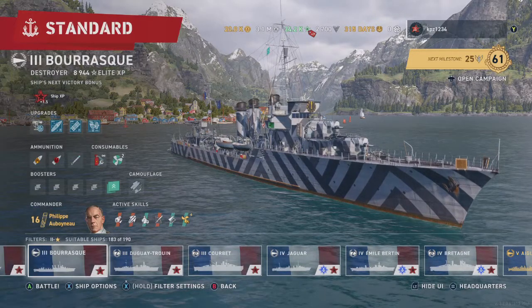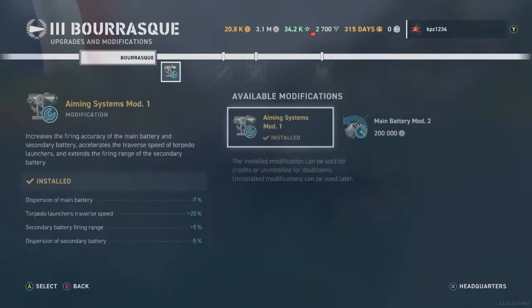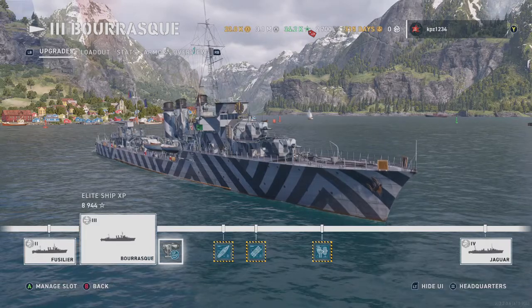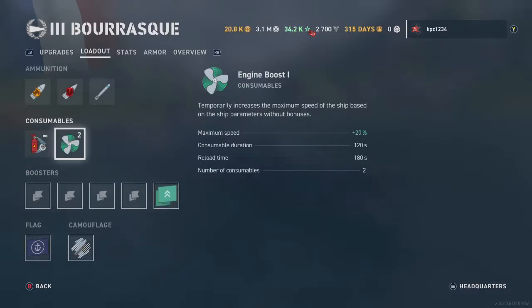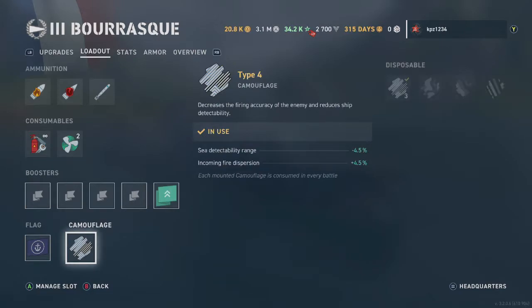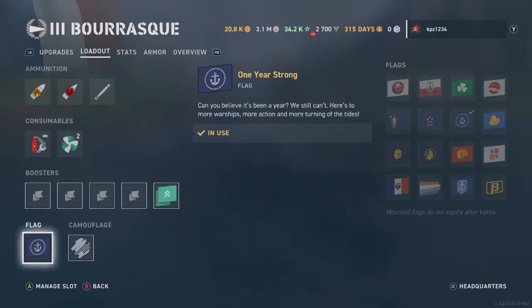Let's take a look at the loadout for the Barask. Our modification is Aiming Systems Mod 1 — there's really not too much of a choice there. The destroyer is fully upgraded. Our only consumable is two charges of the engine boost. We're running the Common Battle Booster for speed, the temporary Type 4 camo, and the one-year strong flag.